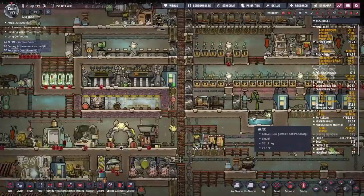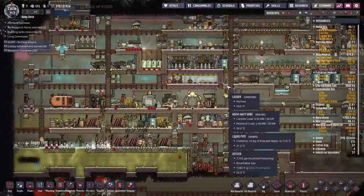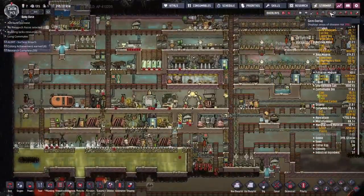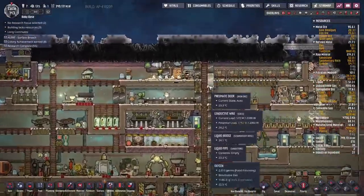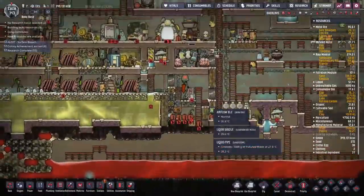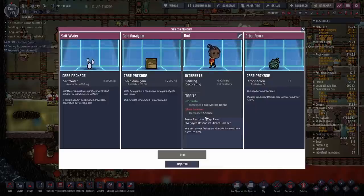Unfortunately that liquid is full of germs. It gets dumped over here into our clean water supply, which then gets taken around to be put into super computers and spread anywhere that needs water, which is why our germ overlay looks like a germaphobe's nightmare. Oh well, stuff happens — nothing we can do about that now. I'll worry about it later. A little bit of food poisoning won't kill us.